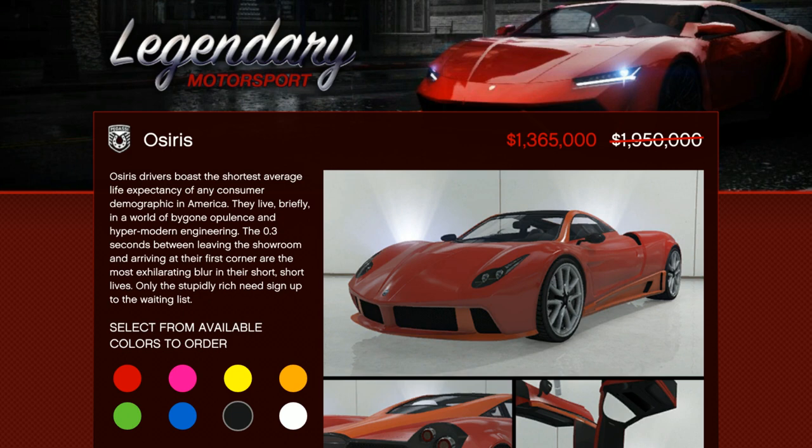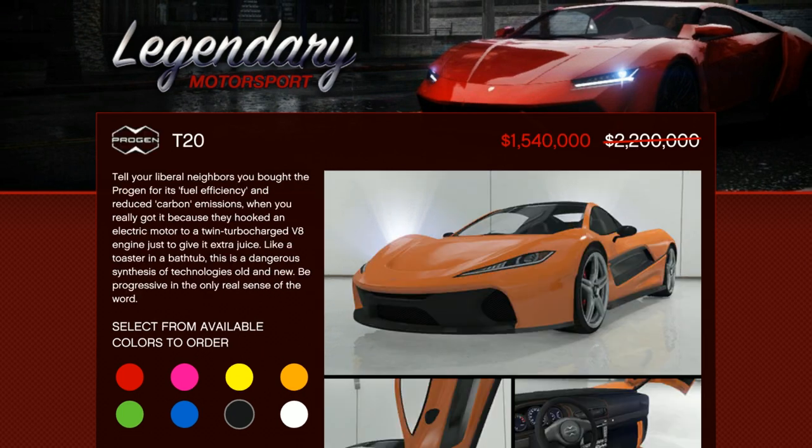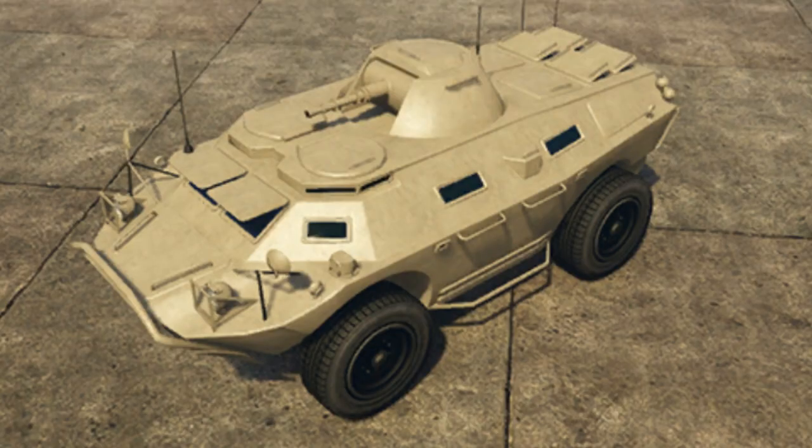The Pegasi Osiris is going to be discounted this week — it's 30% off. This used to be one of the top superclass cars in the game; it is no longer, but it's still a really cool car and a great luxury collector's item. Same with the T20 — it used to be one of the top dogs for the supercar class. It is no longer, though it's still competitive, up in the top seven or eight cars. It's actually one of my favorite cars in the game for its looks, but it's now a luxury vehicle.